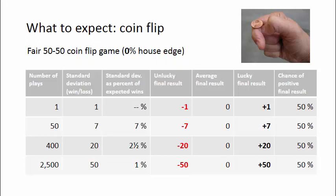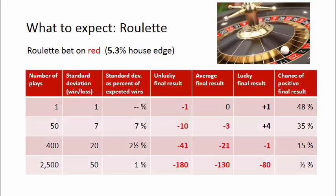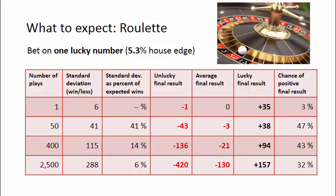In Part 1, we saw how the deviation in the expected return changes with the length of play. In Part 2, we saw how this applies to games where the house has an advantage. And in Part 3, we looked at a bet with a highly uneven payoff.